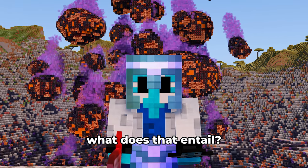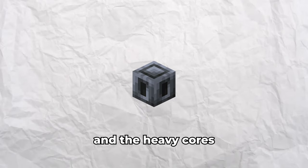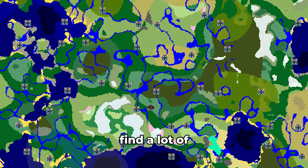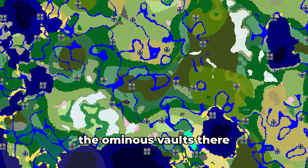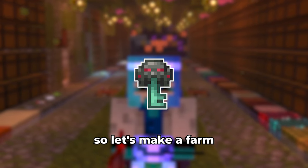Next up, I want to start farming the trial chambers. In order to get the other armor trim, all the windburst books, and the heavy cores, I need to go around the world, find a lot of trial chambers, and loot the ominous vaults there. Each vault can only be opened once, so I need a lot of ominous keys — let's make a farm. But to get ominous trials, we also need ominous bottles, so let's start by making an ominous bottle farm first.